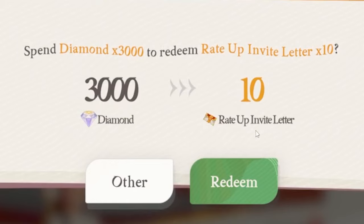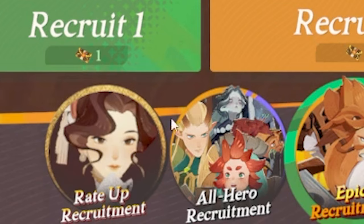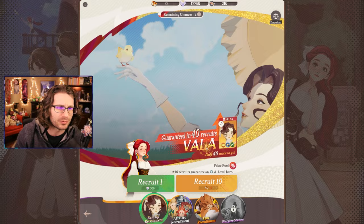Like a lot of gacha games, there are rate-up invite letters. I have 22 of those and 20 epic recruitment letters, but I have no rate-up letters, so I'll just have to use my diamonds. Let's grip and rip a couple of pulls. I think she was guaranteed at 40 pulls.